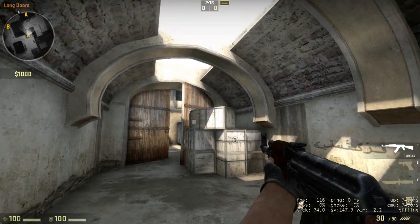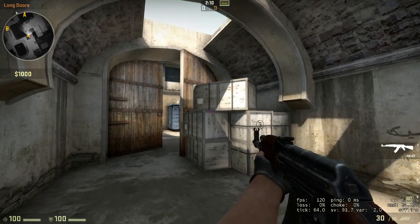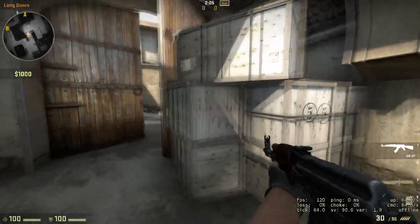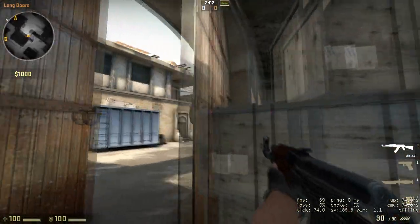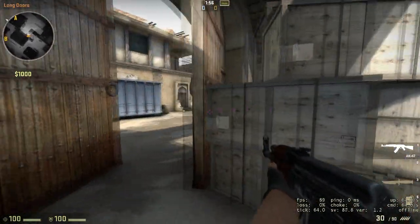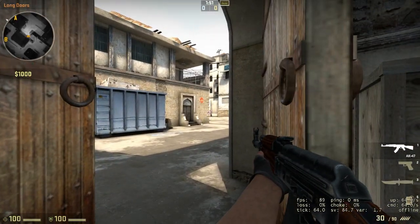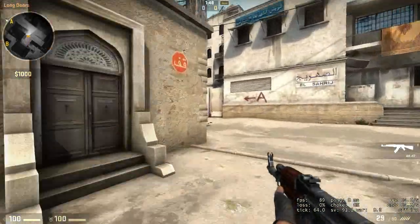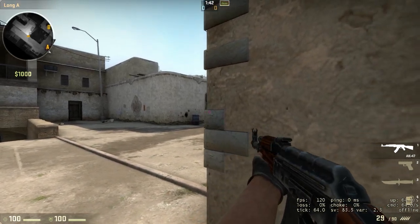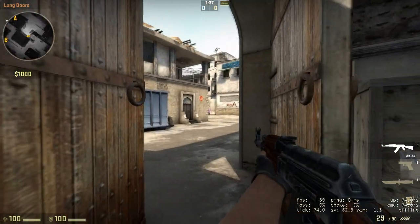We're in Dust 2 at Long A, and I'm first going to show you what NOT to do when peeking corners, because I see a lot of people doing this in classic competitive. They'll peek the corner like this, and that's not something you want to do because you instantly put yourself at a disadvantage. As you can see, my crosshair is near the ground, but the counter-terrorist will probably be somewhere around here — just peeking, maybe with an AWP — so that's your main concern.